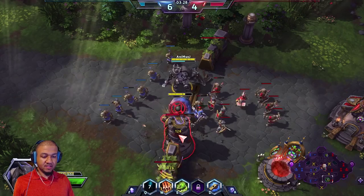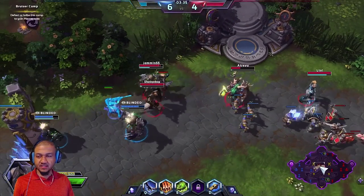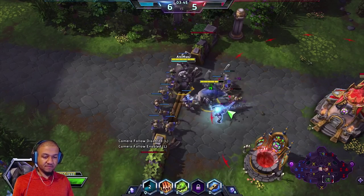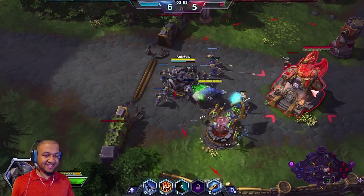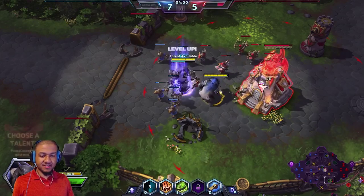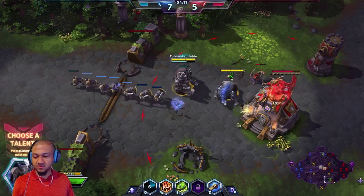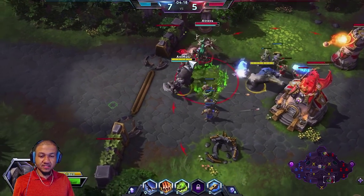It looks like our teammates are getting pushed back in a 2-on-4 situation. There's really nothing we can do in a 2-on-4, but none of our teammates are dying. We are forcing the enemy to come play defense because they seem to have completely forgotten about us. This is our job — Rexxar can be a nasty specialist, especially if enemies sleep on him. At level 7, Rexxar gets Bird of Prey, which does 300% damage to anyone who isn't a hero.